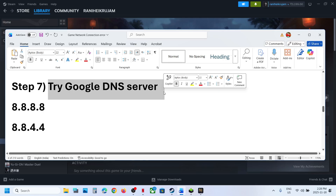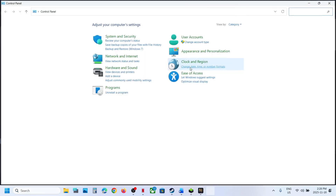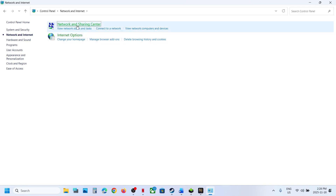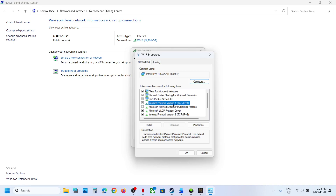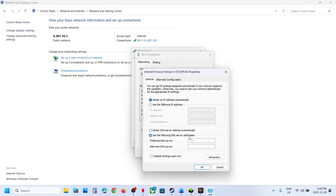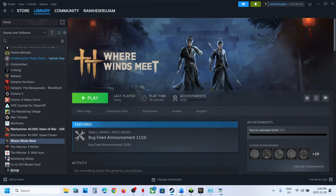The next step is to try Google DNS servers. Type Control Panel in the Windows search box, click Control Panel, go to Network and Internet, then Network and Sharing Center, click on your internet connection, go to Properties, select Internet Protocol Version 4 (TCP/IPv4), and click Properties. Choose Use the following DNS server addresses and type 8.8.8.8 for preferred and 8.8.4.4 for alternate. Check Validate settings upon exit and click OK. Relaunch the game and check.